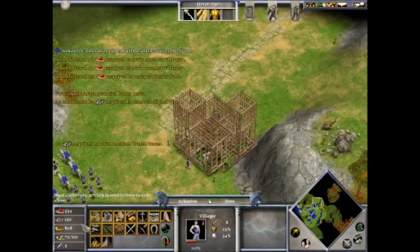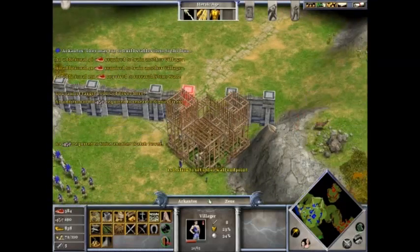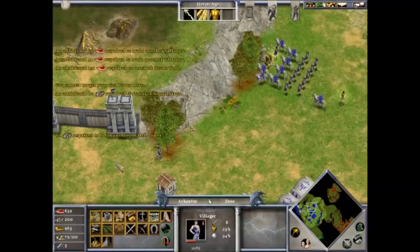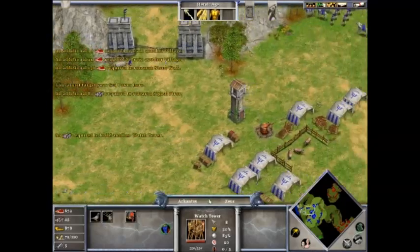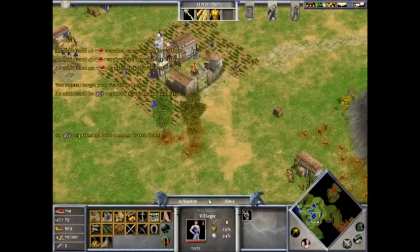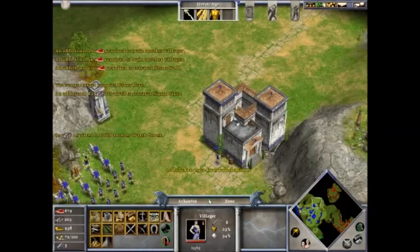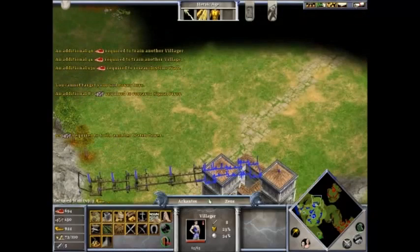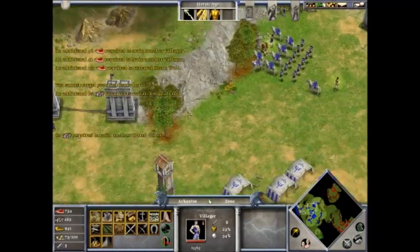Let's get my wall going. I guess I have to wait until it's finished. Should build a watchtower. I need more wood, have to wait. I could just build some more guys to help. Two more, that should be fine. Build this wall from there all the way to this place. Look at that, that should do it.